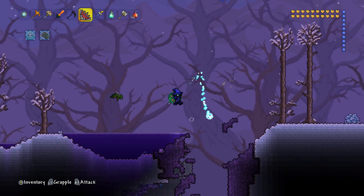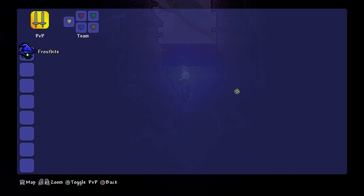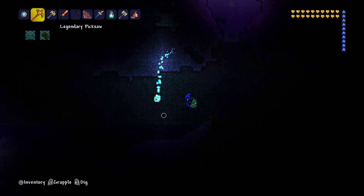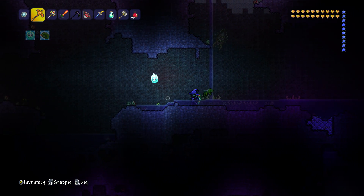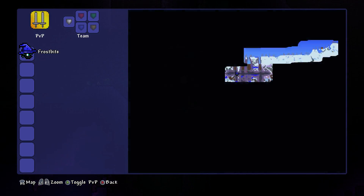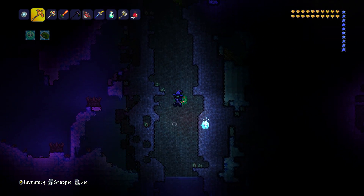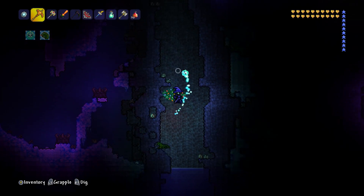Oh, we have Corruption. So because we've got Corruption, I will go down in the Corruption biome and see if we can get the Eater of Worlds pet, because that is another pet I do need. I did have it, but I'm going to need it again because I've totally lost it. I'm not sure if I put it in a chest — the last time I knew of it, it was in my pet chest and it just disappeared.